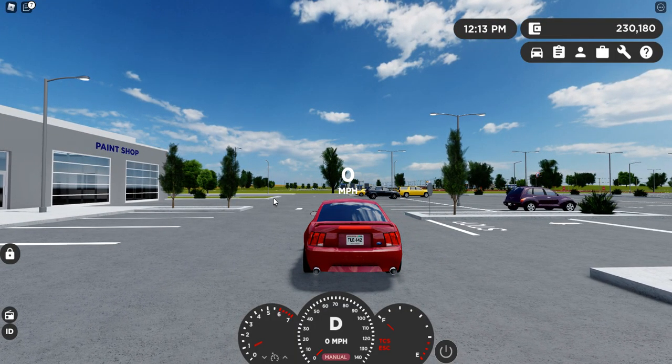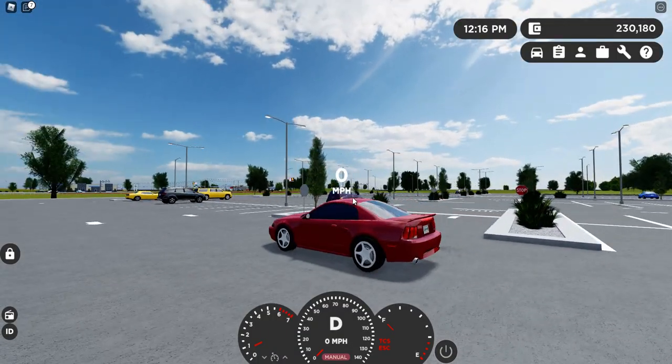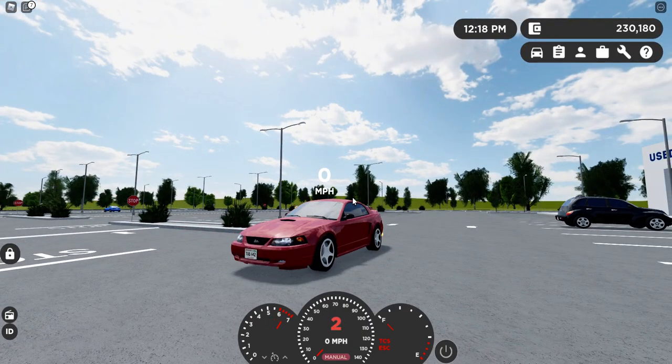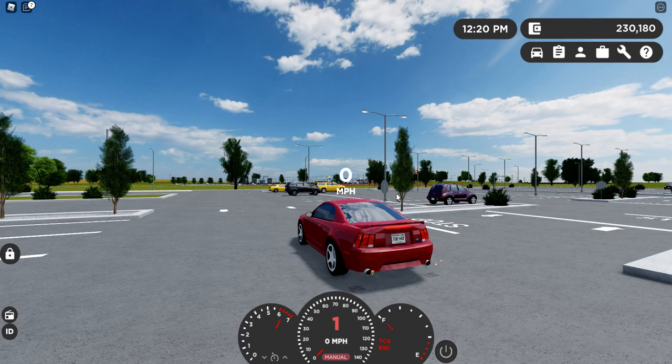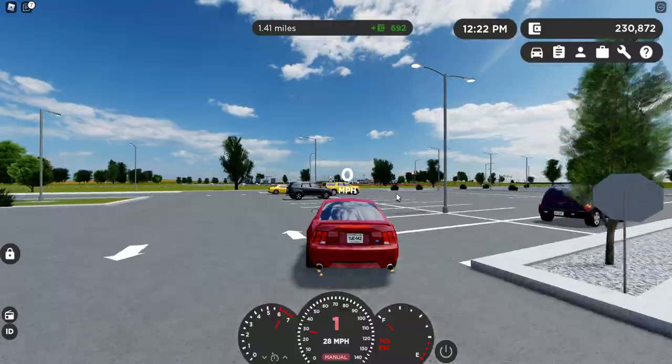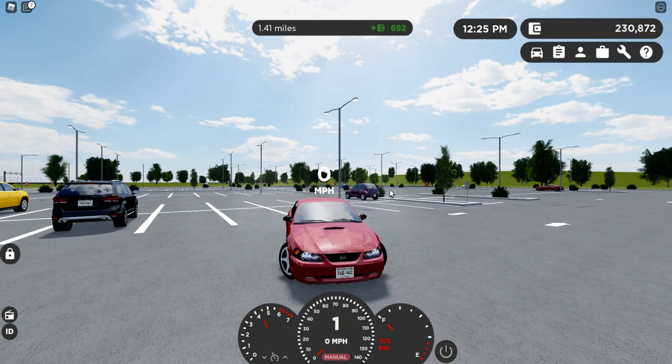To do this, once you're in manual, what you're going to want to do — hold down shift and then you can accelerate like that. Hold down shift, and then if you let go of shift, you're able to get — you lose traction.